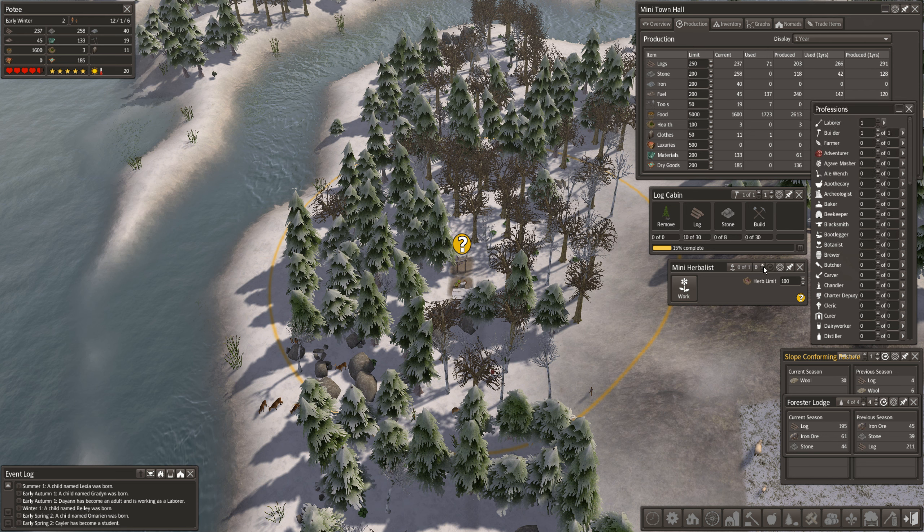We were building a log cabin right here, and I definitely want to continue that. With one person it'll take longer, but I'm going to use the increase priority tool on it. Let's increase that priority and speed things up a little. I have not updated the Mega Mod - there is no update yet, so we're still on the same version.